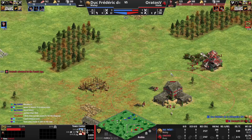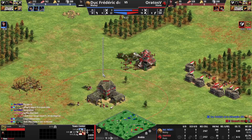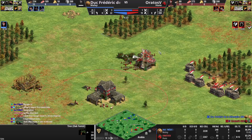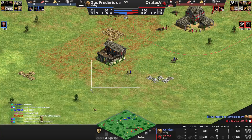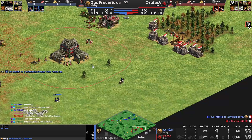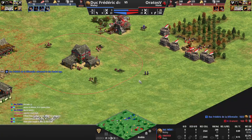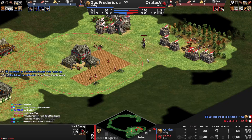Your buildings probably should have been placed like this: barracks here and then stable here, and then you can wall towards here a little bit, just preventing him from going through this area. These placements don't really make sense. There's the militia that we were talking about — they went without loom. But this is way too far forward; if you want to be safe, just place it like here.